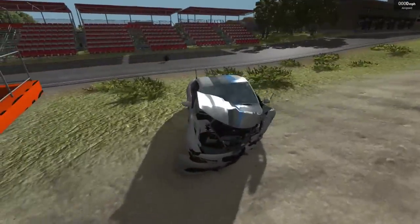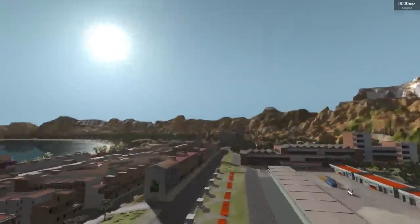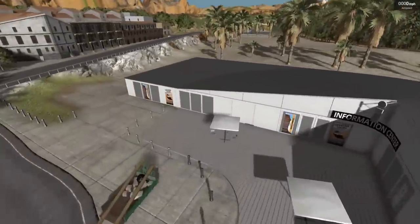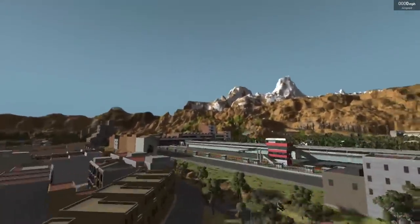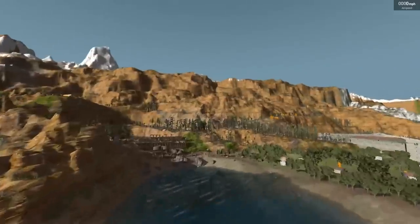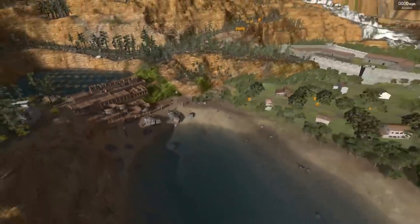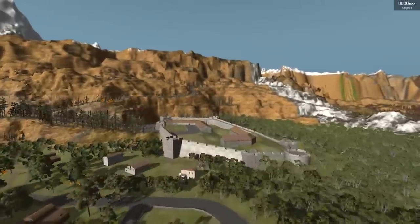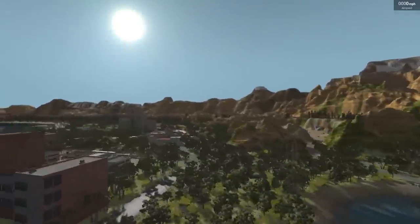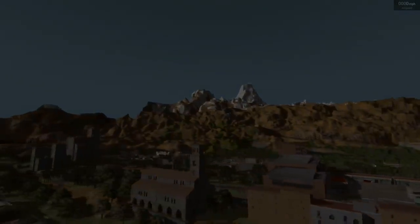Anyway guys, I think that's going to do it for this episode of BeamNG Drive. This has been Multifino — I still don't know if I'm saying that right, but anyway, absolutely gorgeous map, highly recommend. There's a lot to see on here — I'm sure I missed quite a bit. Maybe I'll make a part two — if this video gets enough interest I'll definitely make a part two exploring all the little details of this map. We even have some urbex stuff here. Anyway guys, I'll have a link to this map down below — it's a pretty big map, almost a gigabyte, so it's not small by any measure, but it's pretty freaking good. Well done, man. Anyway guys, make sure to like, comment, and subscribe, and I will talk to you guys in the next one. See ya.